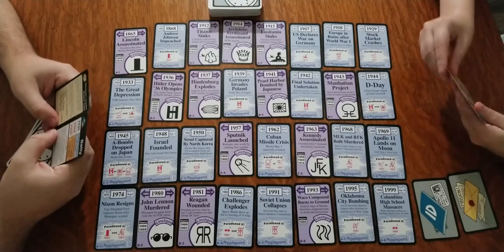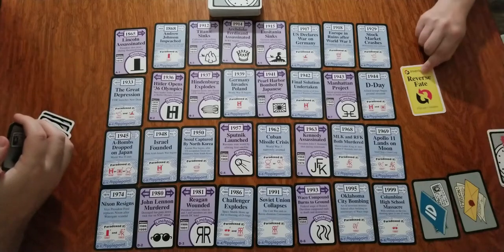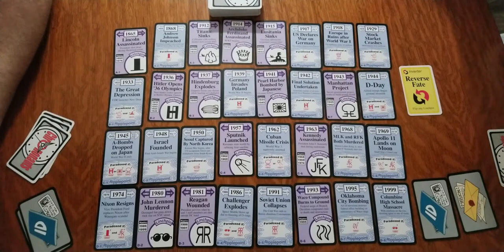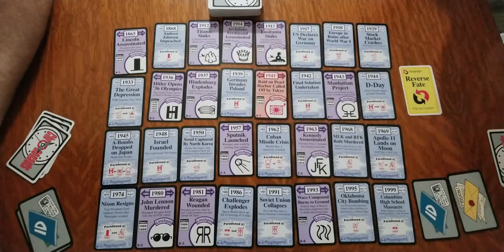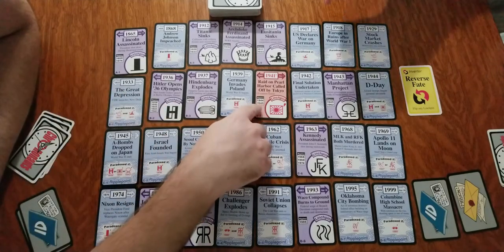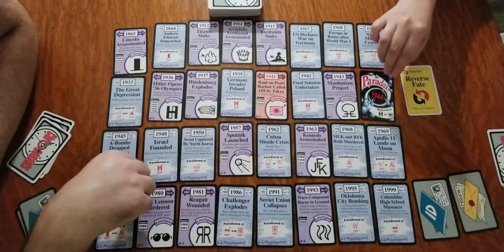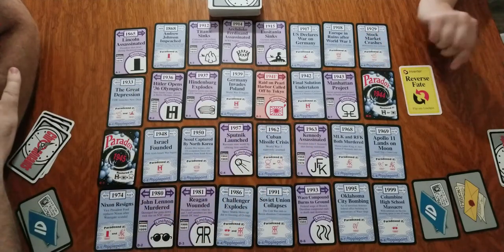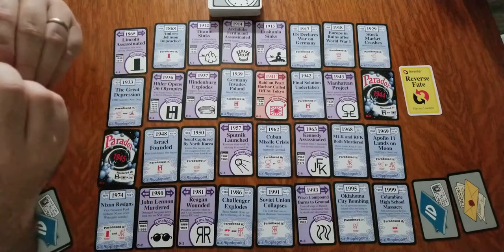Looking at what I have, I'm going to reverse fate — flip any linchpin. I'm going to stop the bombing of Pearl Harbor. Now the raid on Pearl Harbor has been called off by Tokyo. That changes 1944, which is D-Day, and 1945, which is the atomic bomb. So these two are now paradoxed — we have to play a patch card to fix the paradoxes. Now that's the end of my turn. I've drawn one and played one.